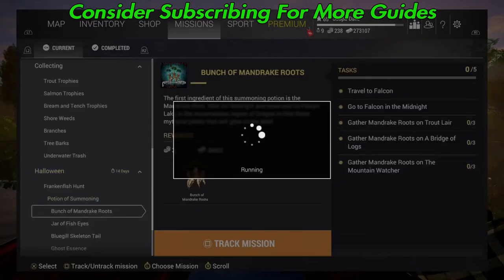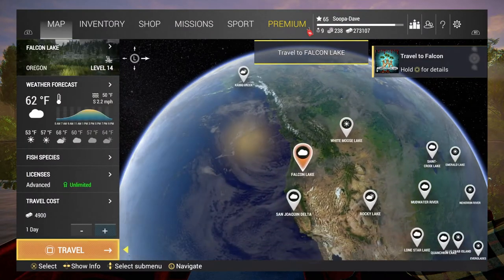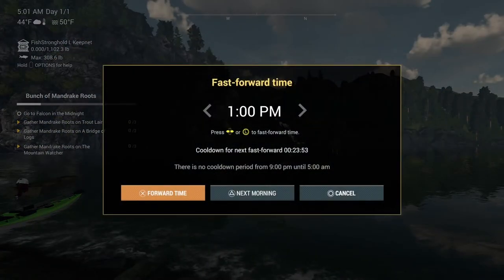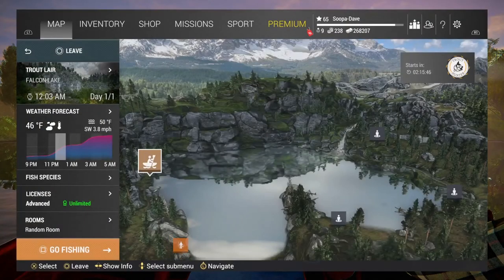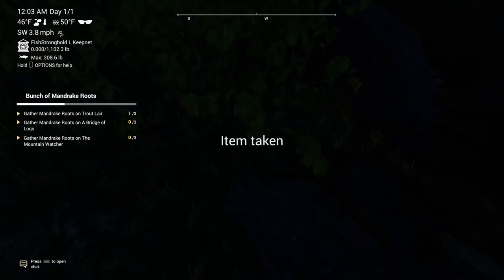Welcome back. For the bunch of mandrakes roots mission, you're going to want to go to Falcon Lake and advance to midnight. This is definitely one of the easier Halloween events — you walk around in the dark and look for little glowing spots on the map at certain spawns: Trout Lair, Bridge of Logs, and the Mountain Watcher.